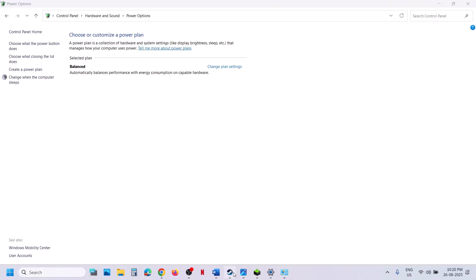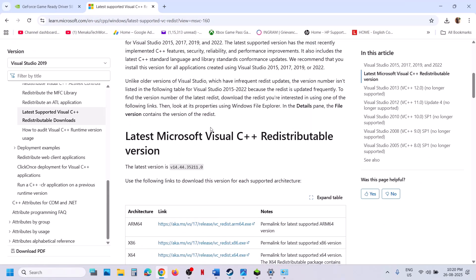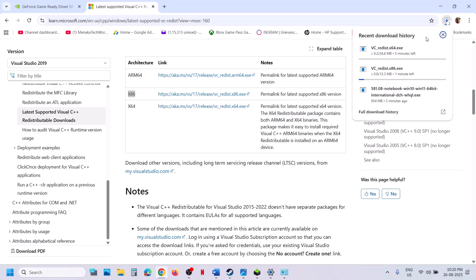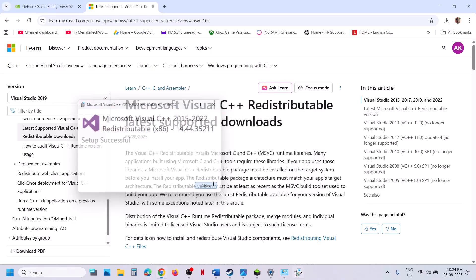If still not working, install Visual C++ redistributables. Copy the link from the video description and open it in a browser — it will take you to the Microsoft website. Scroll down to find the Visual Studio files. Download both the x86 and x64 versions. Once downloaded, run both exe files. If you see a Repair option, click Repair. If you see an Install button, click Install. Do this for both x86 and x64 files.